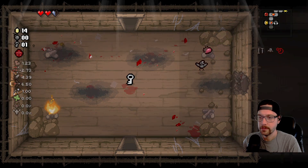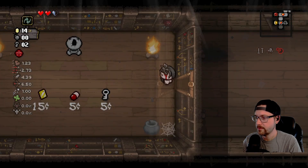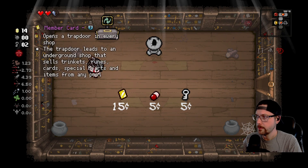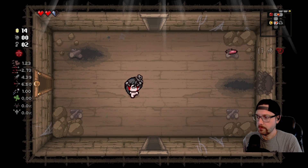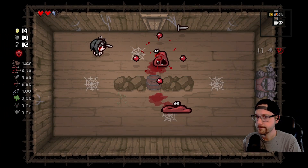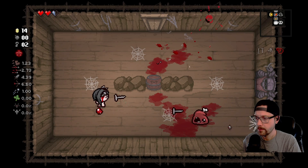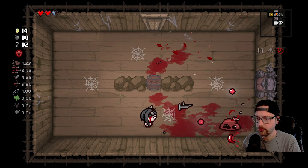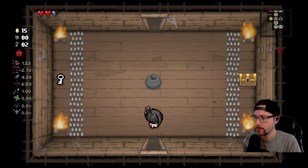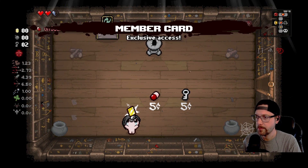That was pretty sweet. Ooh, lots of pills — could be an option. We got 14 cents. I get member card. So if we end up with a run with a lot of money, member card could be very good. There's also a re-roll machine in the shop, which we probably should just try to re-roll for some soul hearts. Or I could buy member card. I don't think we've had member card yet. Let's try it.